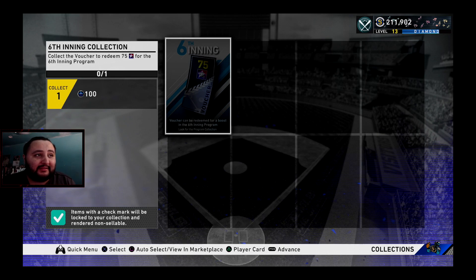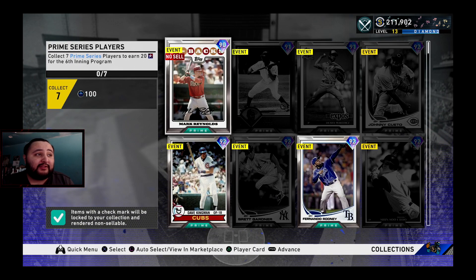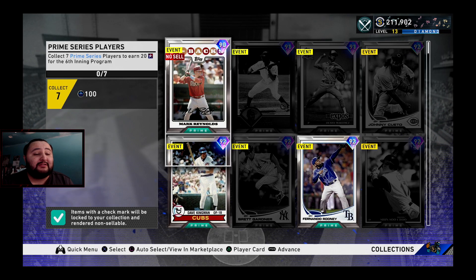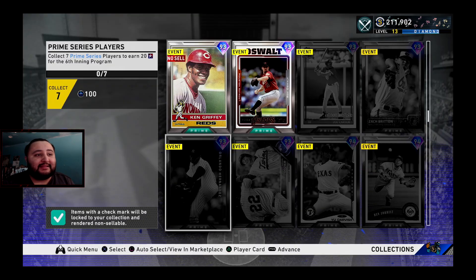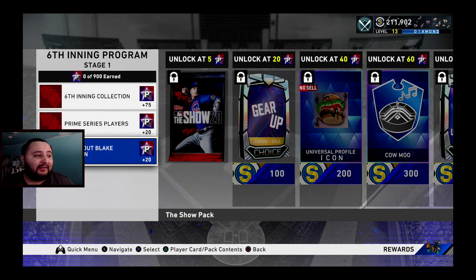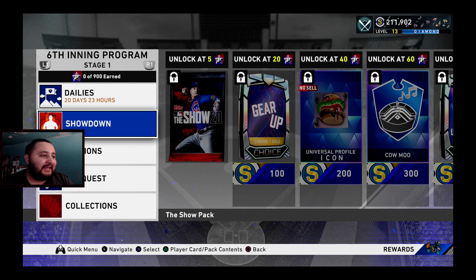For collections: if you collect all the bosses you get 75 program stars — that's if you have enough stubs. Collecting seven prime series players gets you 20 program stars. Some I like to collect the no-sell ones because I want to sell others — for example Fernando Rodney and Dave Kingman I'm going to sell. And for the Breakout Blake Training card, collect them for 20 program stars and 100 XP.